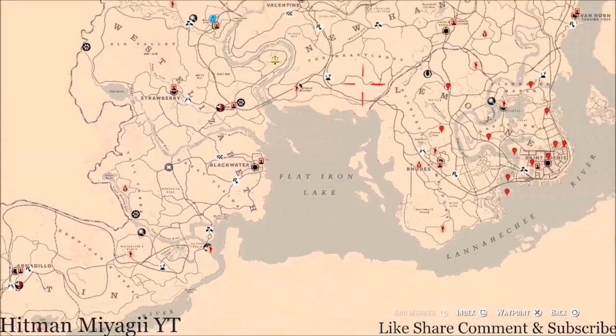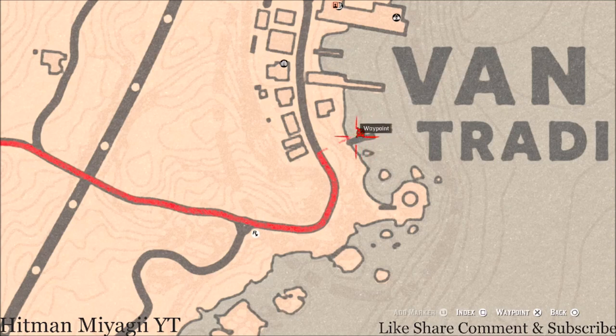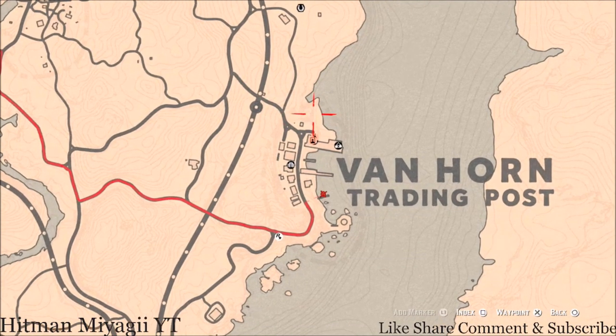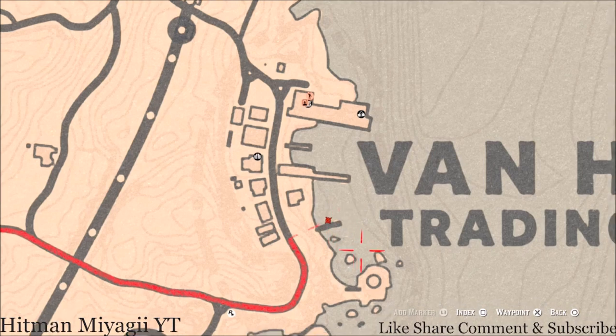Let's get over here to the Caribbean Rum — it's an unmarked location right inside Van Horn, right next to this black dock. Go on the boat and then go up the ladder to the second level of the boat, and you guys should see the Caribbean Rum antique alcohol bottle. If you fast travel to Van Horn, it should put you right near this post office — just come down a little bit to this dock and mark the waypoint on your map.